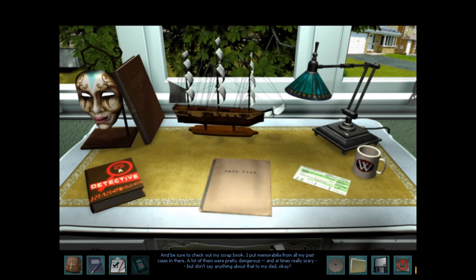And be sure to check out my scrapbook. I put memorabilia from all my past cases in there. A lot of them were pretty dangerous and at times really scary. But don't say anything about that to my dad, okay? He worries about me enough as it is. And whatever you do, read what's in the file called Case File. That'll tell you all about the mystery I'm about to try to solve. If you think you're ready to dive into that mystery, just click on the plane ticket and you'll be on your way.